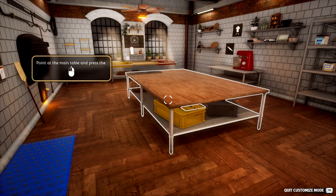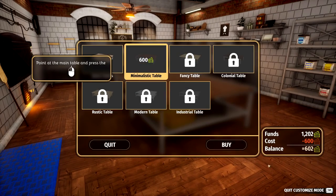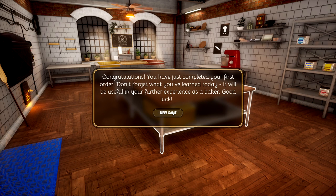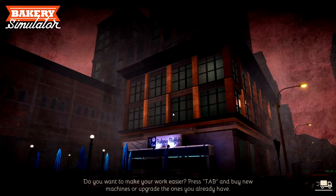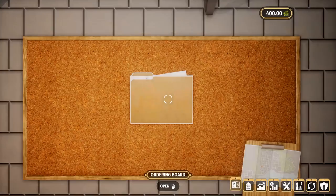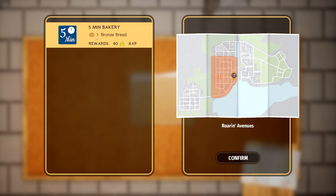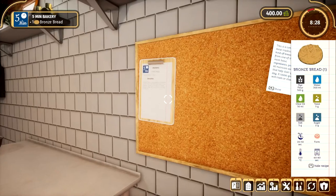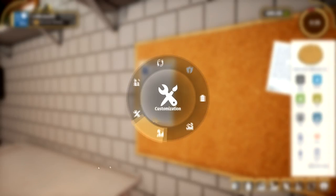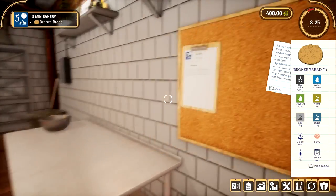So we can do this main table in the middle here — we can go for a minimalistic table. I got my first order — Congratulations! You've completed your first order. Don't forget what you've learned today. So even though we just got that upgrade for the table, everything gets reset once you move out of the tutorial. So we won't have any upgrades now. But we're doing our first day!